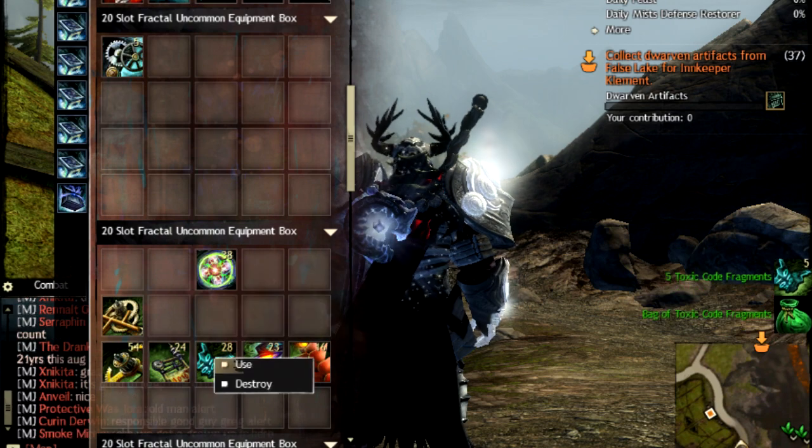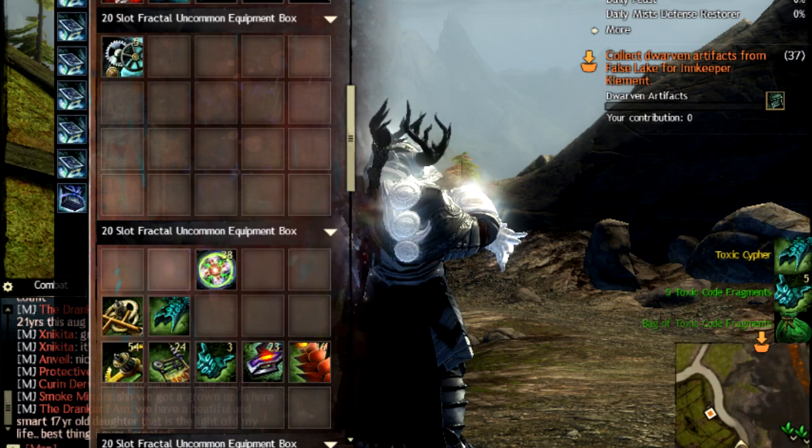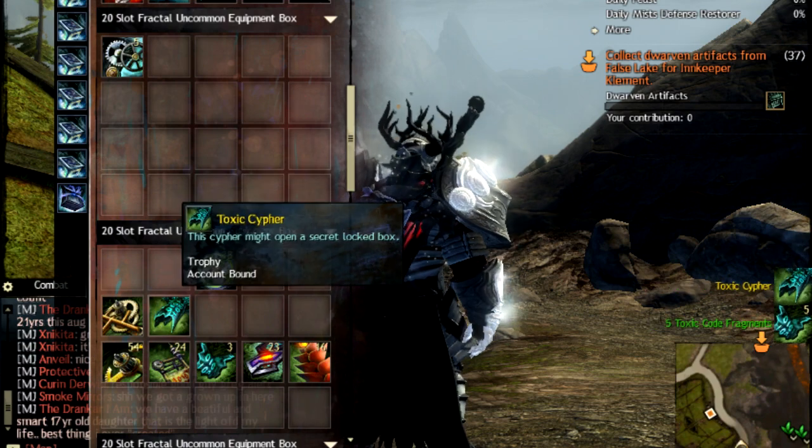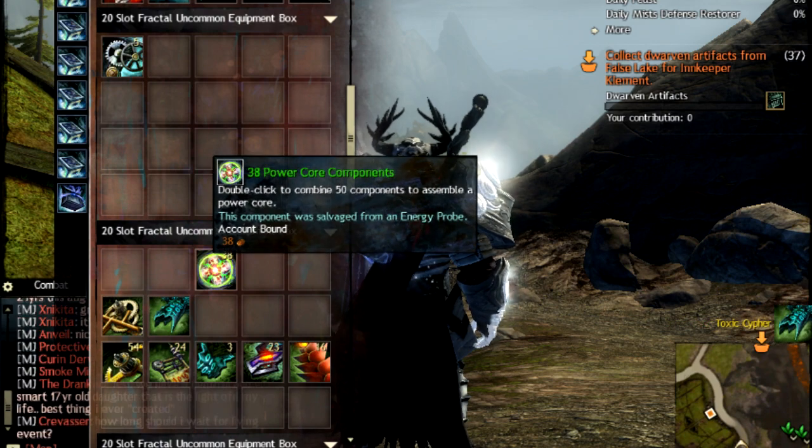Once you have 25, just right-click Use and you get a Cypher. This Cypher is used somewhere inside Scarlet's Lair — I'm not going to disclose exactly what it does. Stay tuned for that.